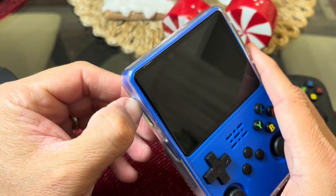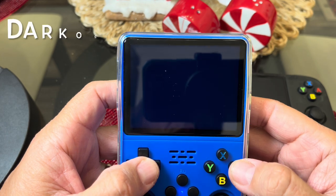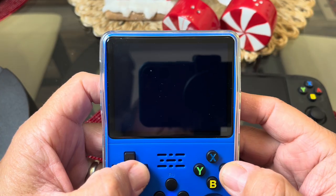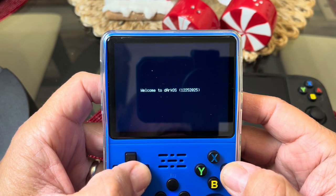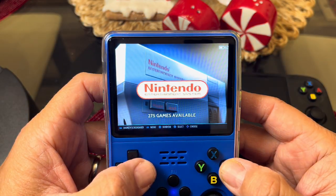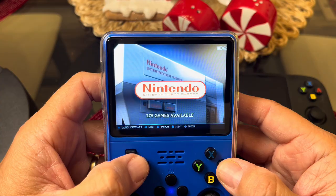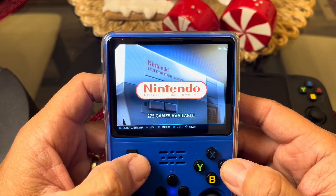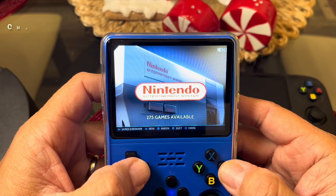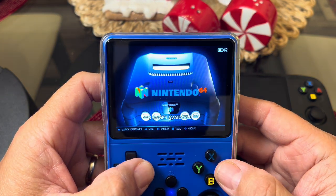A couple of days ago I noticed that a new operating system came out called Dark OS. It'll flash 'Dark OS' on the front when it boots — it takes a while to boot. It's basically just another version of Arc OS running Debian, so it's actually a lot faster and a lot smoother. It's actually developed by the developer that brought us the original Arc OS — I think his name is Christian Haitian.